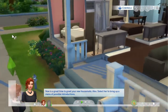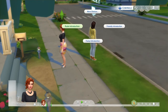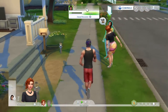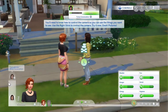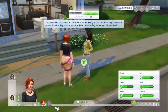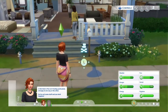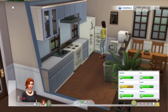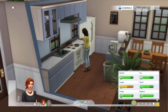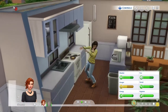I have a housemate — how do I move around? How do I greet her? We'll do funny. I hate these camera angles. 'You'll need to know how to control the camera so you can see the things you want to see — use the right stick to control the camera, try it now.' I already did. I can't click on Alex. Is Alex making me food? These freaking camera angles are backwards. Look at my little house, this is so cute. I guess we'll just stick with the tutorial because I have no idea what I'm doing — I've never played Sims on console and this is so odd to me. Her outfit is fly though, look at her.